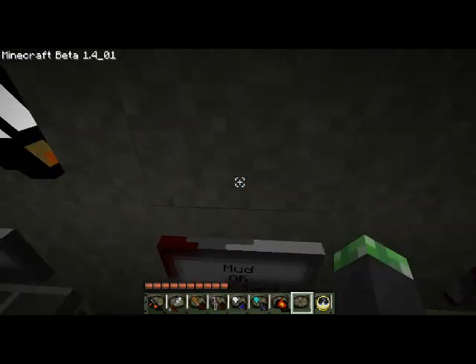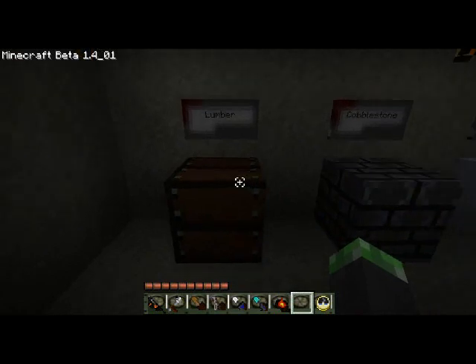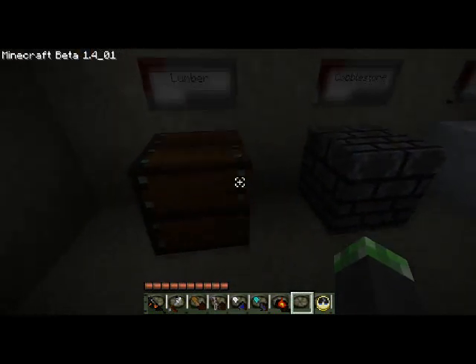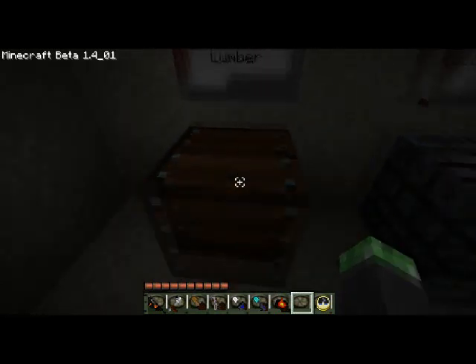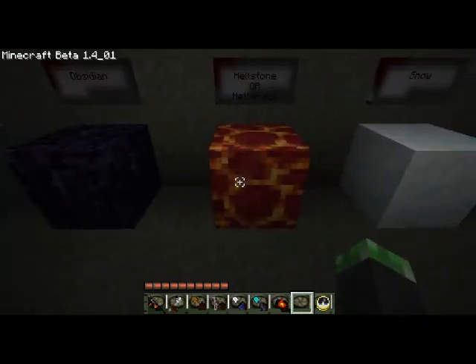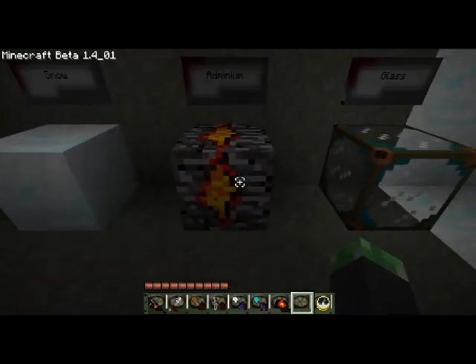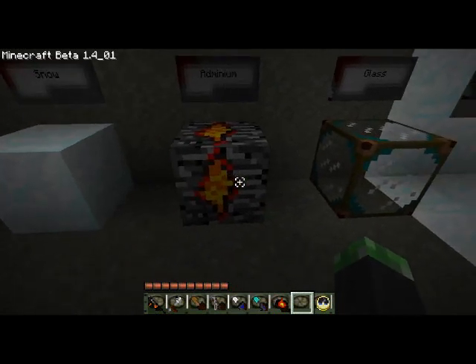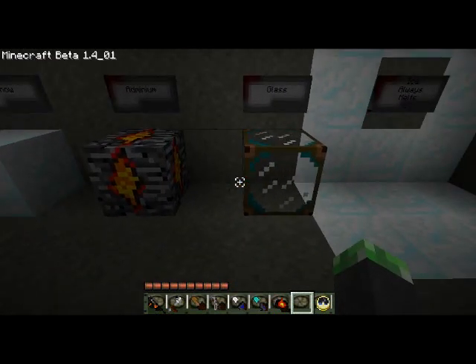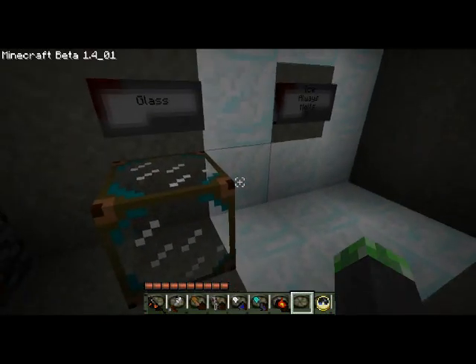Mud or soul sand looks really awesome actually. They did not change sandstone at all, which is kind of disappointing. Lumber — I like it better in this texture pack because it's got actual nails in it; instead of having a bunch of boards, it's just two boards. Normal cobblestone's kind of bluish. Clay — they didn't change the clay at all. Obsidian was changed a little bit but not a lot. I like how they changed the netherrack though, that's pretty cool. They did not change the snow block. That would be adminium — the bottom of the map. The glass has a border, which is good if you have like one glass piece for a window, but if you're trying to stack several of them, that gets in the way.